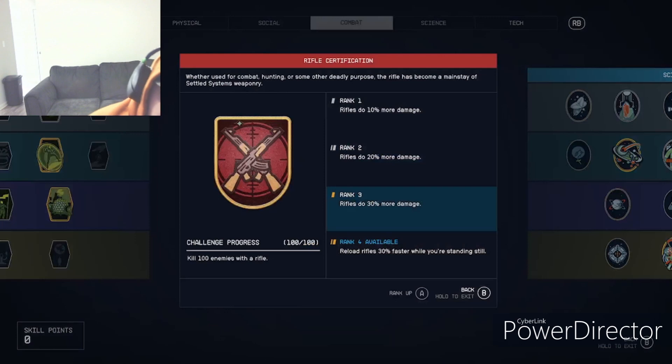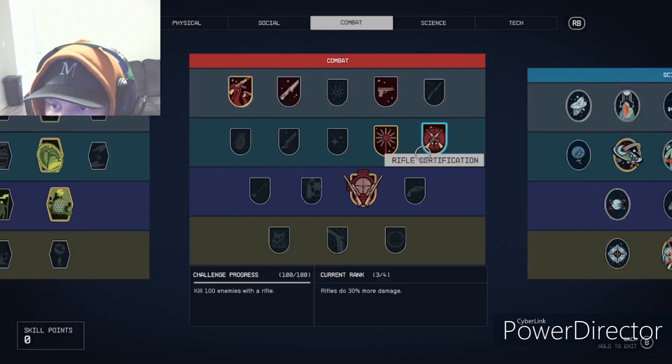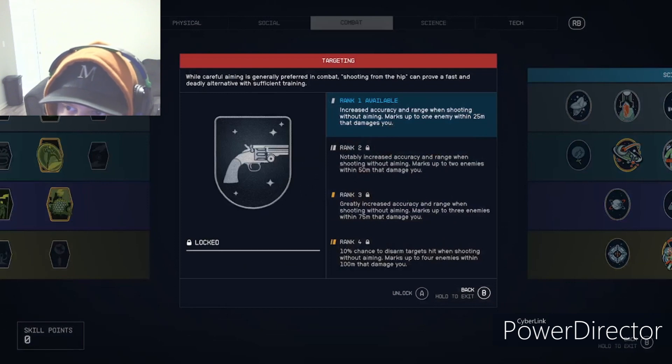Rifling is why I also chose Ballistics — it does 30% more damage for rifles on top of that. The rank four is just a reload speed bonus I'm not too worried about. I use a rifle so this stacks nicely with Ballistics.